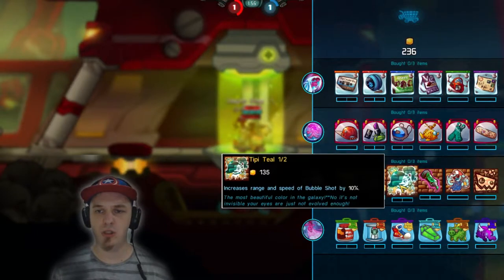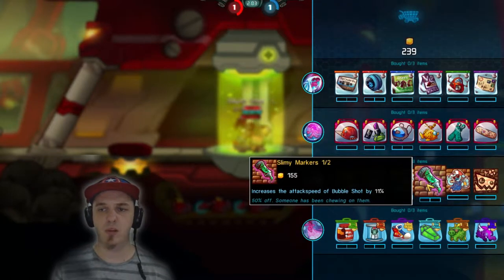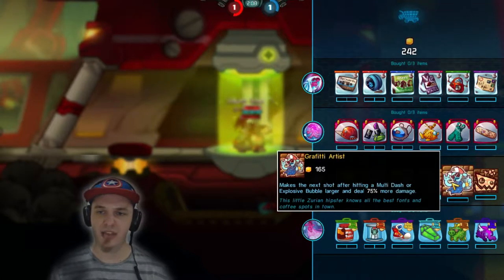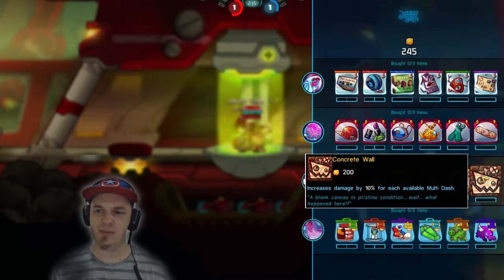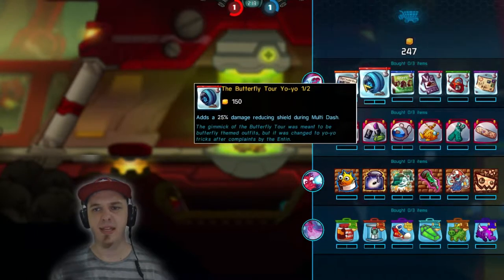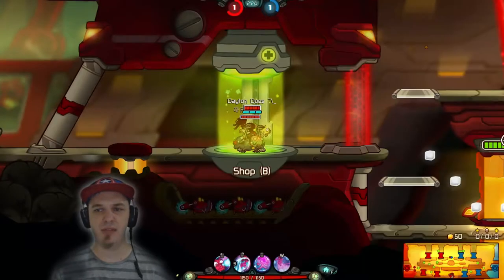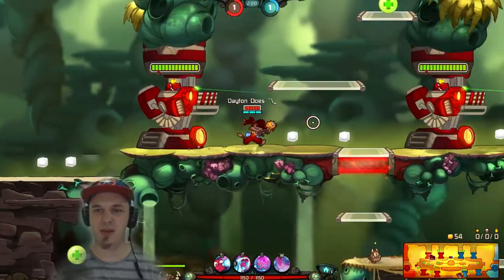You can increase the damage of the bubble shot, which is really nice. Increase the range and speed, which is sort of okay. Increasing attack speed is probably something you'd want to go for to lay as many mines as possible. After hitting someone with a dash, you get a bigger bubble that does more damage. Increases damage by 10% for each available dash — that seems kind of dangerous, especially since Dizzy's a character I like to keep moving on the battlefield. She definitely doesn't have invisibility frames like Froggy G does, but she works out relatively okay.